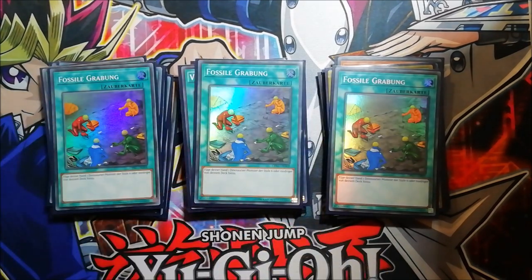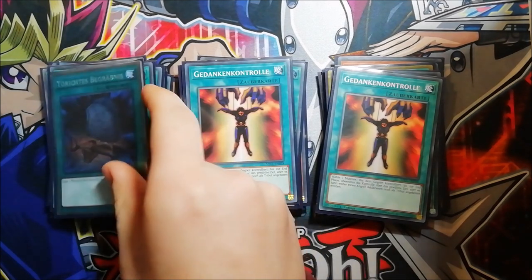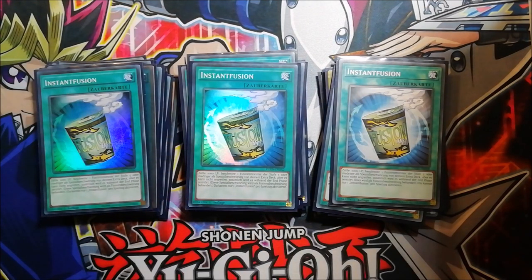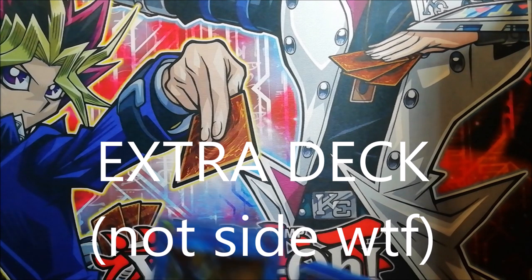I'm also playing three Fossil Dig — you can search nearly any dinosaur in this deck, so play it at three. Then Mind Control, a really good going-second card to steal a Thunder Dragon so you can search again — really worth it and strong. Also one Foolish Burial. Most of the time when you draw this card you have a really good hand and can do a lot. Finally, three Instant Fusion — also spell cards, so if you have two you can ditch one for Summoner Monk. You can get out Thousand-Eyes Restrict or Millennium-Eyes Restrict, and this card is really strong.